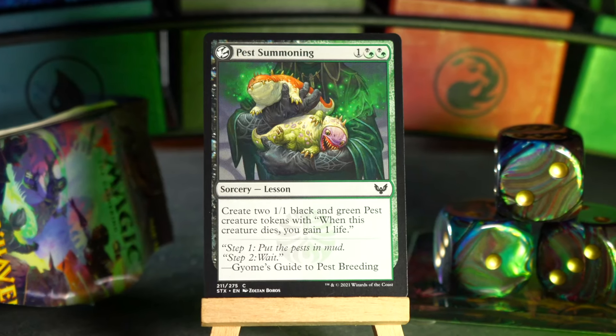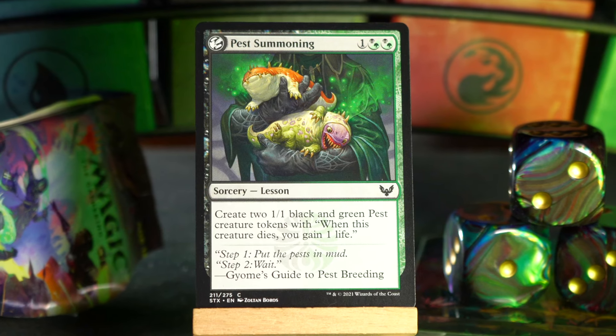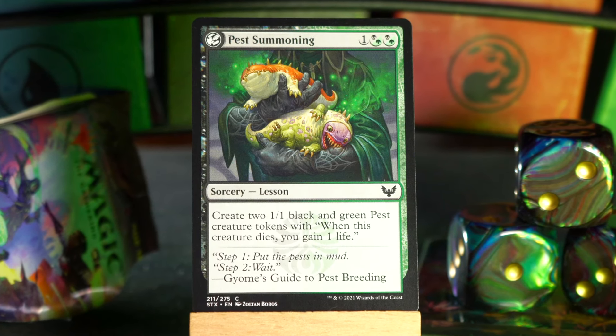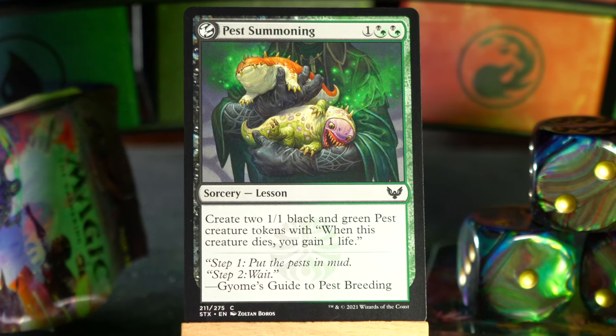Next, Hest Summoning. One hybrid Golgari, hybrid Golgari — so three mana that you can order the colors how you wish. Create two 1/1 black and green pest creature tokens with 'when this creature dies, you gain one life.' And it's a lesson, which means you could leave this in your sideboard until you cast a spell with Learn and then go get it. Or you could just run it in your deck. But the sideboard, as we called it, was a fun thing — a fun little place to hide some spells for added value.